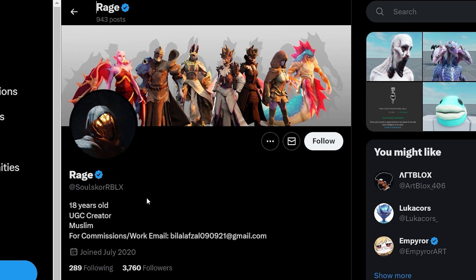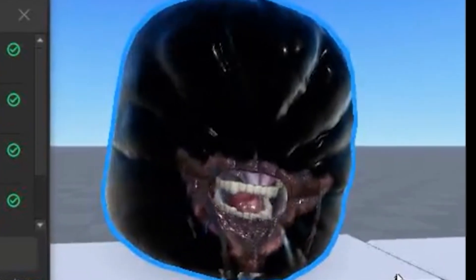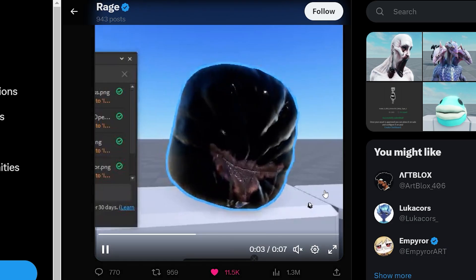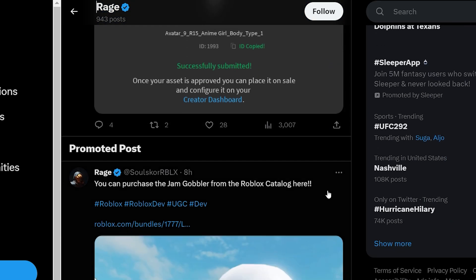But with this new bundle system, a really good creator has started making really good packages and dynamic heads. He goes by the name soulscore roblox, and his creations are just something else — he's been making things like that and things like this.